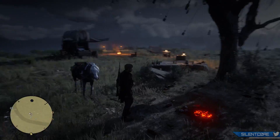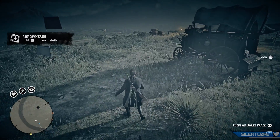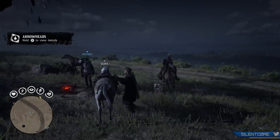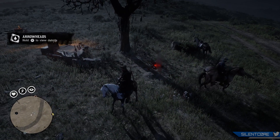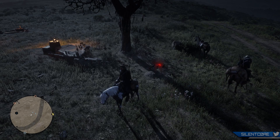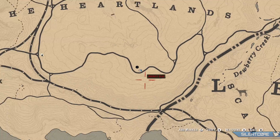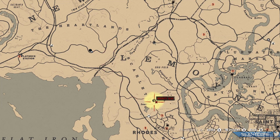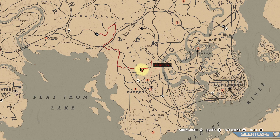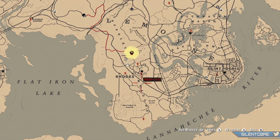Once you reach level 5 and unlock the metal detector, this method becomes even more efficient — between map stops you can bring out the metal detector to find collectibles on the way, picking up coins and arrowheads along the route. Metal detector finds also have fixed locations, so if anyone in your group finds a hidden collectible like a coin or arrowhead, be sure to let the rest of the group know so you can all collect it from that same spot.